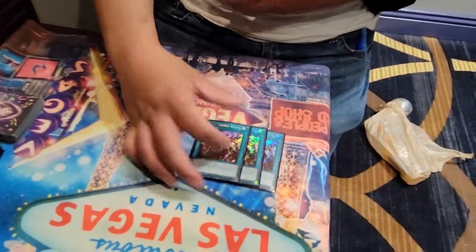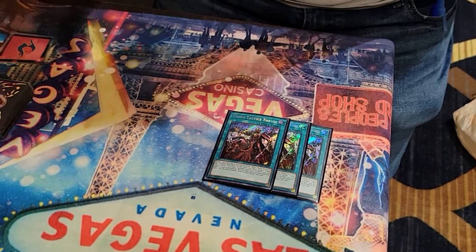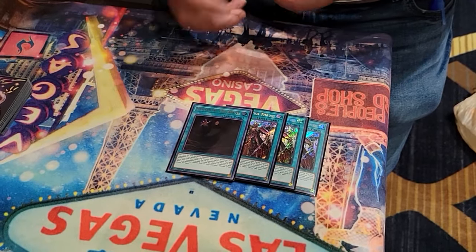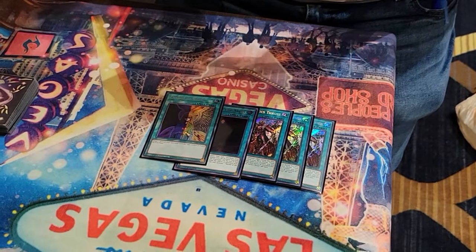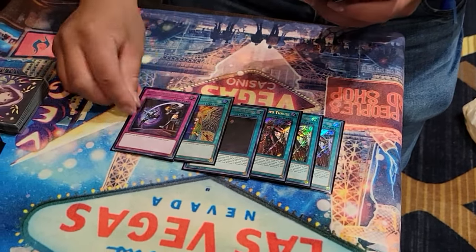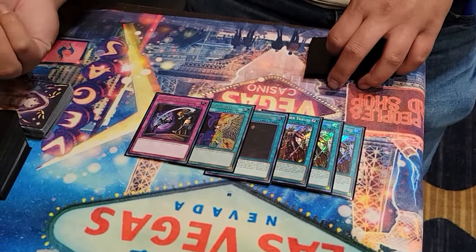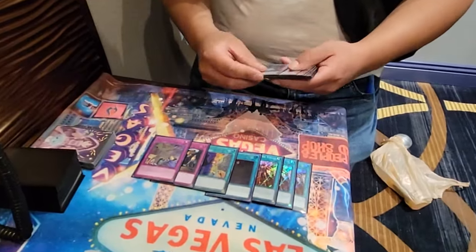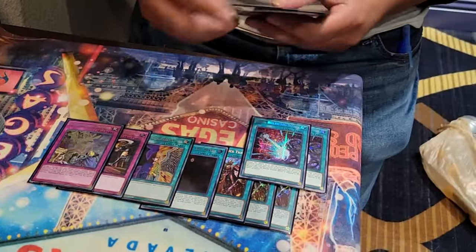It's a 60-card deck so we want to see consistency, so we play Thrusts — insane card. Thrust is really good. Then we play the Thrust targets: one Herald of the Abyss, because I was scared of Pearly. Sadly I didn't play against Pearly, but this was pretty good. One Change of Heart. Then we play DDG. I play DDG because I have the guy that shuffles back banished cards into my grave, so I can just recycle him. One D Barrier, two Dark Ruler.